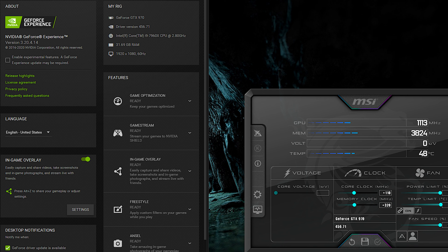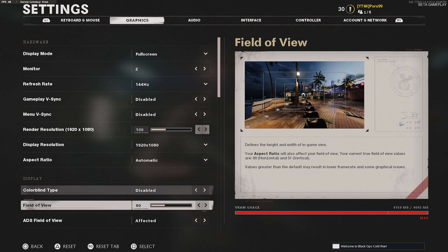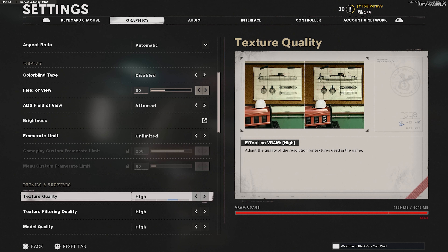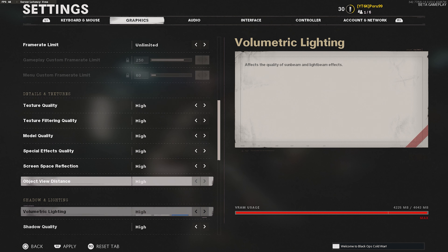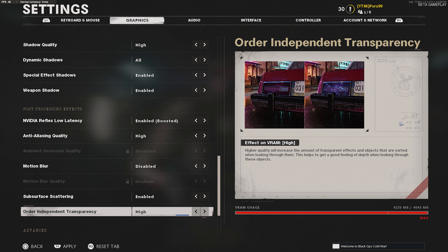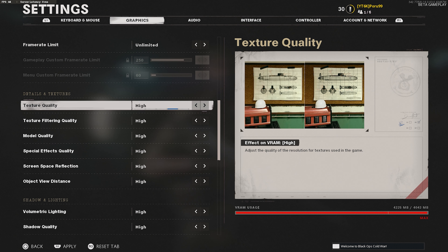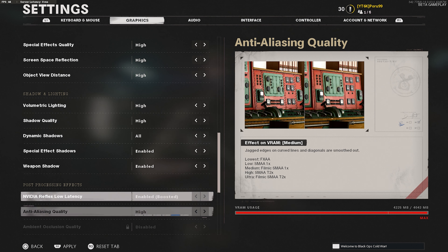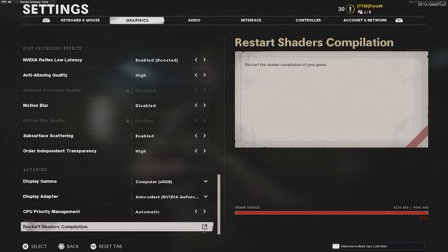Okay, these are the settings I'm going for: 1080p, unlimited frame rate, textures on high, everything on high. You can see I've enabled everything — it's almost ultra-ish, other than textures, because that requires a lot of VRAM. You can see it says 5700 VRAM needed and I don't have that, so I'm going with high across the board. That's how we're starting the first run.